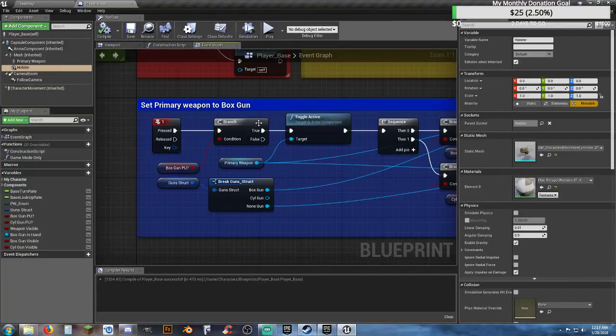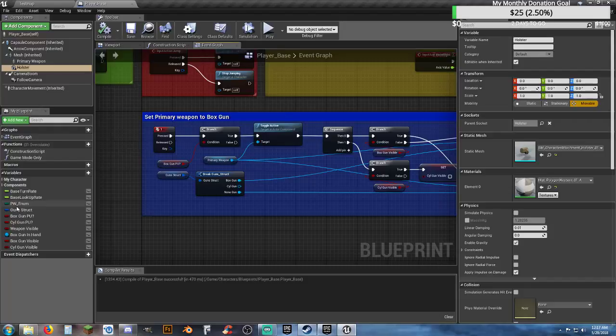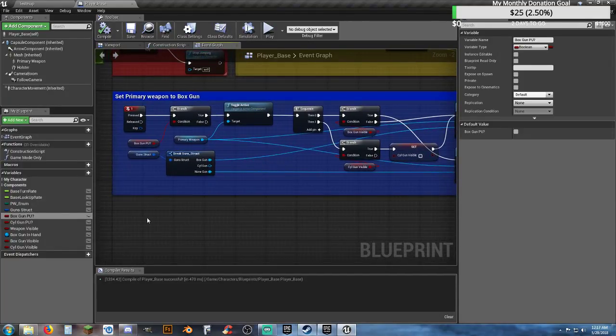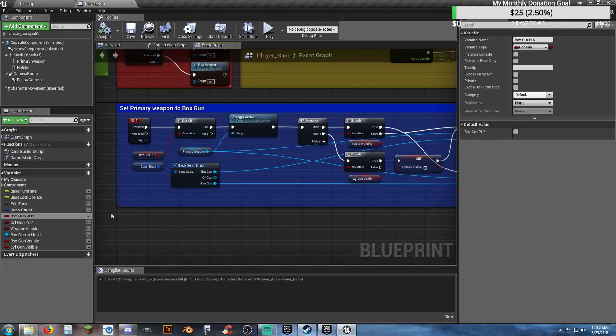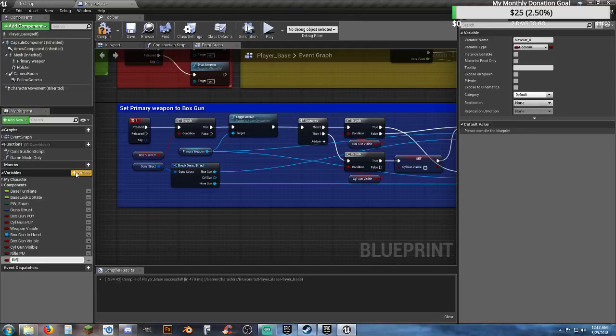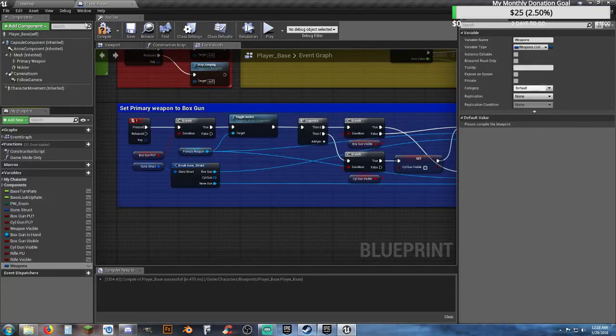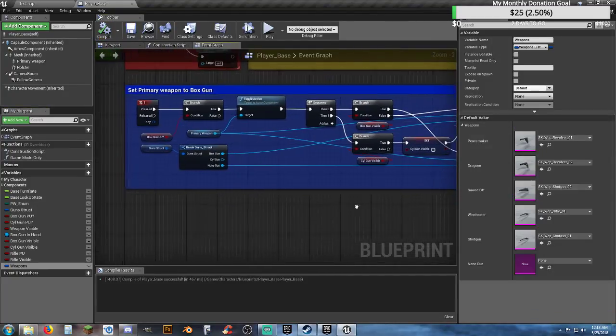In our player base event graph, we have all these variables set up for the box gun and stuff. We're not going to delete them yet. We need to create two new variables. First one is rifle_picked_up, and rifle_visible. And we need to create another one called weapons, and change its type to the weapons list struct from earlier. Compile and save. Now we have a list of all our weapons and what their skeletal meshes are going to be.